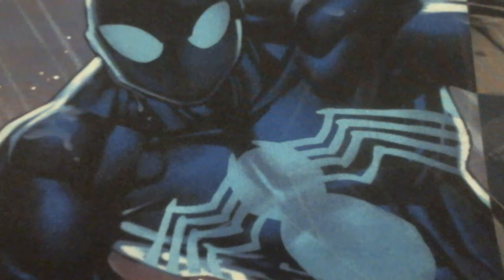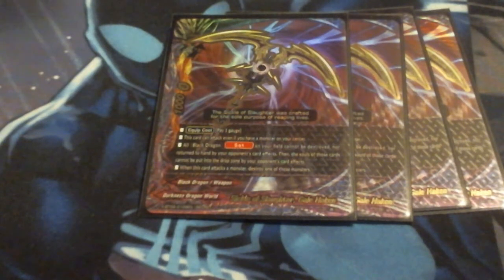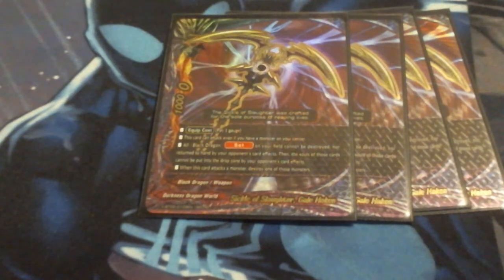Moving on to weapons, we're running four copies of the scythe. We bumped this up from a 3-of to a 4-of because I just wasn't seeing it enough. Equip cost is pay gauge. This can attack any position if there's a monster in the center. All Black Dragon set spells on your field cannot be destroyed nor returned to your hand by the opponent's effects, and the souls of cards cannot be put into the drop zone by your opponent's effects. When you attack a monster with this card, the monster is then destroyed. So it's outright field destruction, prevents bouncing, destruction, and taking soul out of it. I bumped it back to a 4-of since I wasn't drawing it consistently enough.